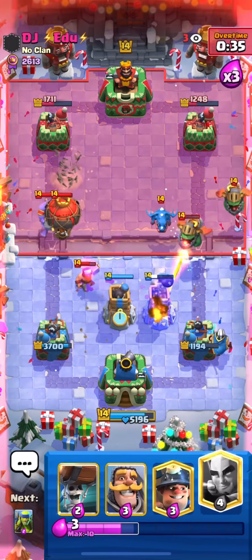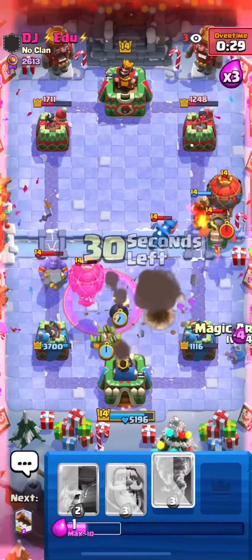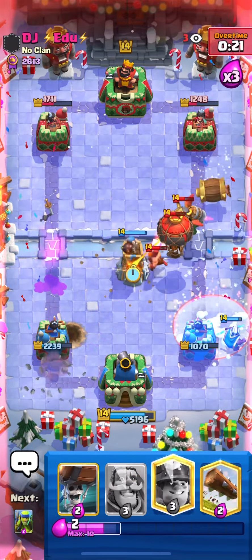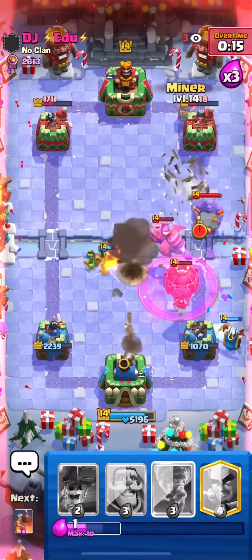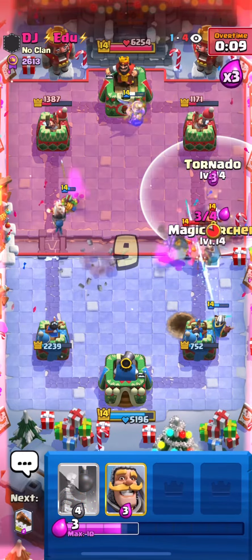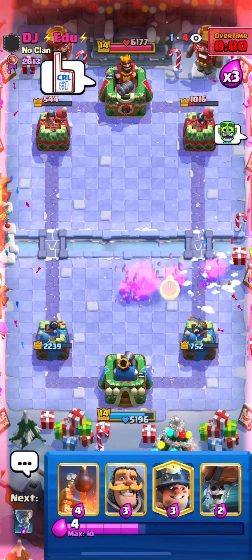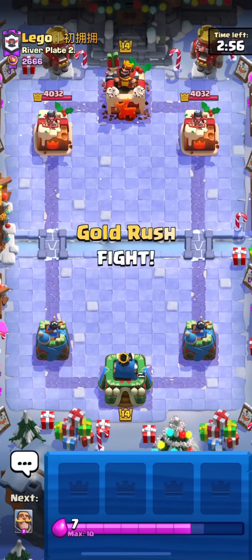Bomb Tower here. Spirit Goblins once again, Magic Archer, Tornado everything back - and I already have another Bomb Tower, perfect. I have to get some damage - 20 seconds. The Balloon is going to get to the tower unfortunately, the Bomb Tower should get it. Look at the right lane - Magic Archer Tornado. The Wall Breaker on the left lane got a shot - perfect. This is a really intense match, nice one. Let's go to the next one.